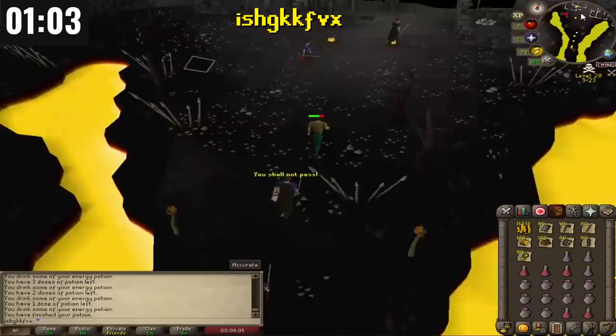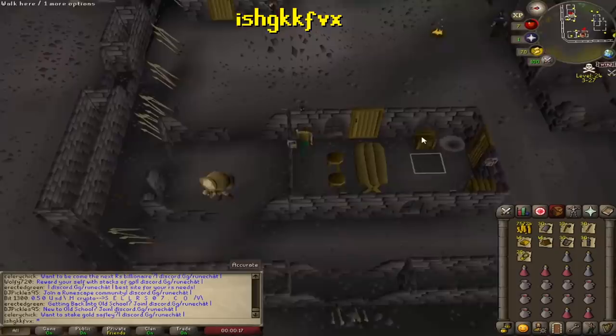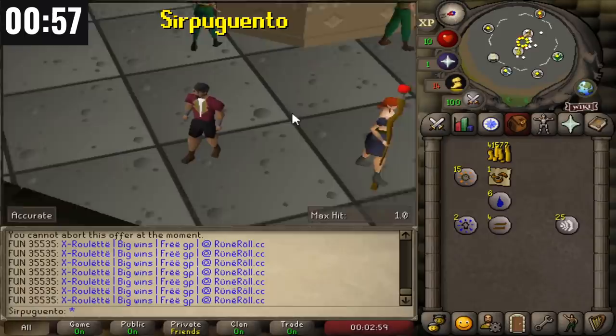With just one minute left, This Guy is coming back to the Bandit Camp for a final run to sell items to the duty-free shop. The timer runs out with a lot of stuff still in his inventory — unfortunate, as he could have made a lot more. He crosses the wilderness ditch and price checks: 113k, which is really good. Sir Paguento collected 326 bones in 30 minutes selling for 92 GP each, ending with 41.5k GP.